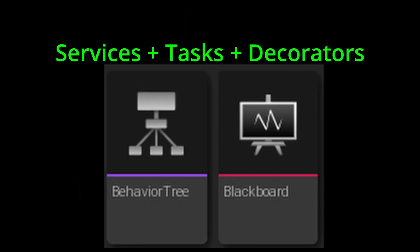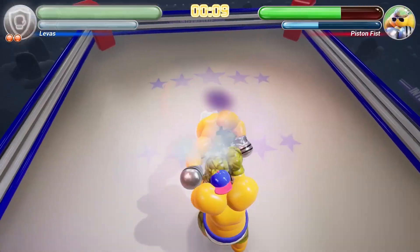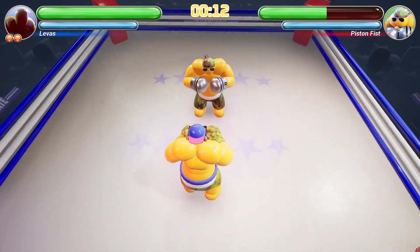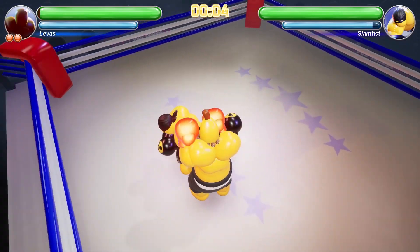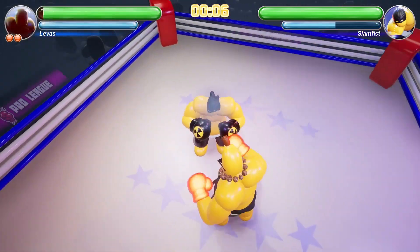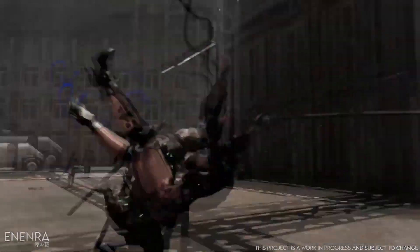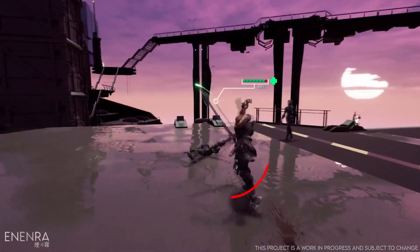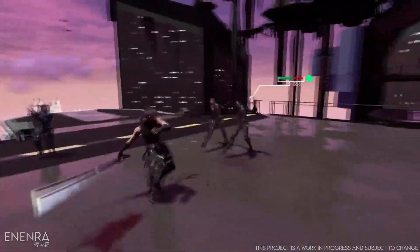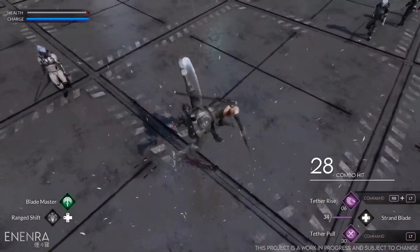For my AIs, I'm using behavior trees with services and tasks, as this approach makes more sense to me. This is my approach to AI development, but I've seen other game developers use different approaches, and they have their own pros and cons. Some developers have all their functionality in a single class, and making a new enemy type is as simple as creating a child class and changing the variables and animation. I've also seen other developers who control their enemies using only the controller, or use behavior trees but with different techniques like a scoring system instead of a state system. The amount of approaches are limitless, and there's no right way of actually approaching AI development — it's all about what makes sense to you.